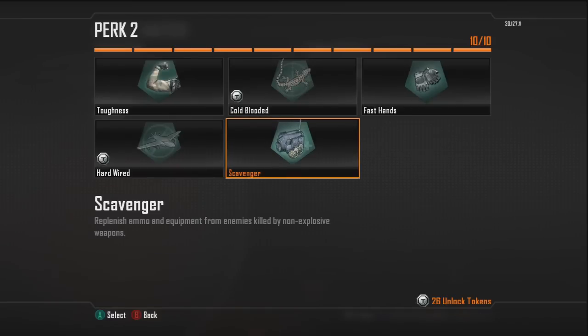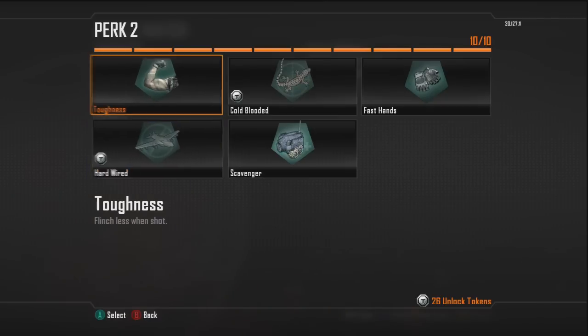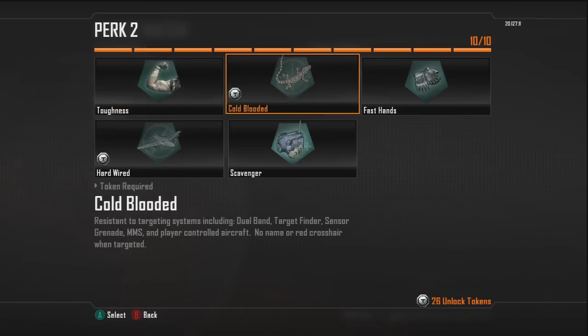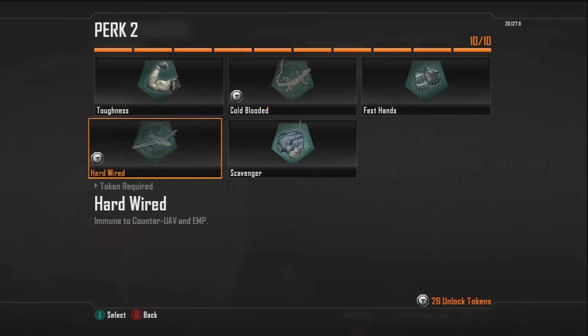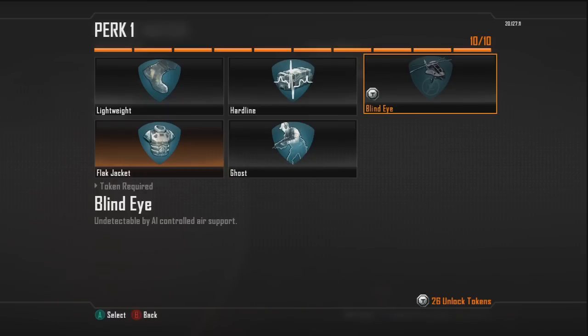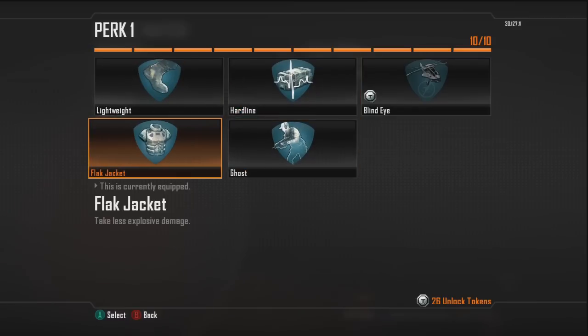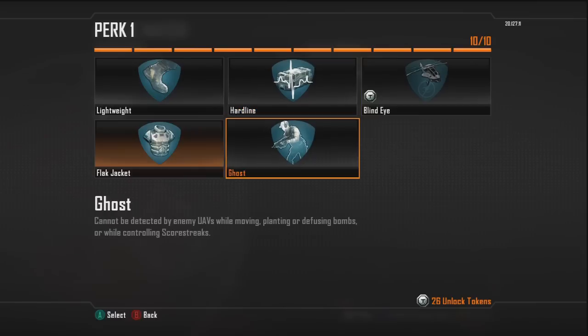For perk 2, Cold Blooded - I don't need to use it. I'm going to be constantly rushing, and being immune to counter-UAV and EMP I don't really need. All these perks are just for different play styles - it's personal preference, but I'd rather have Scavenger on my class instead of Cold Blooded. I don't really need to be resistant to the Dual Band, Target Finder, and all that. Fast Hands swaps weapons faster, but I don't usually switch to my pistol at all, so Scavenger is probably the best perk 2. For perk 1, Blind Eye - enemies don't usually call in killstreaks when I'm playing because I try really hard. Lightweight is pretty good but Ghost, Flak Jacket, and Hardline are probably the 3 best perks in my opinion, so those will come in handy a lot more frequently.